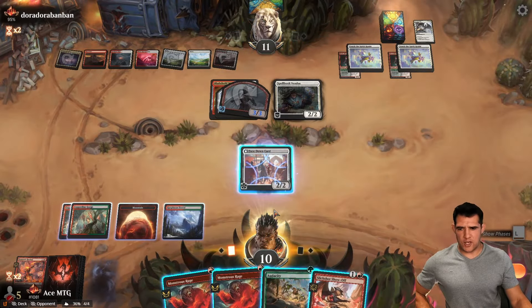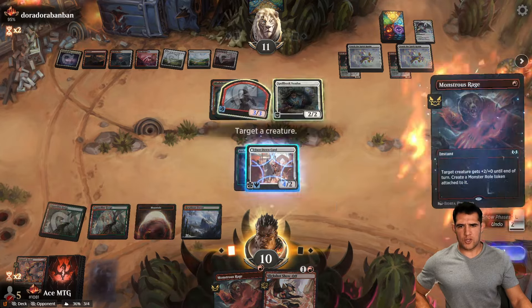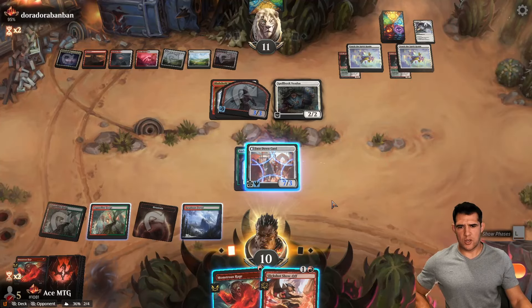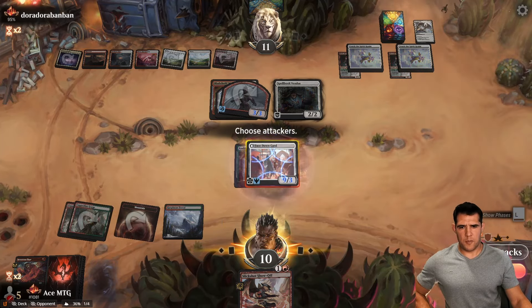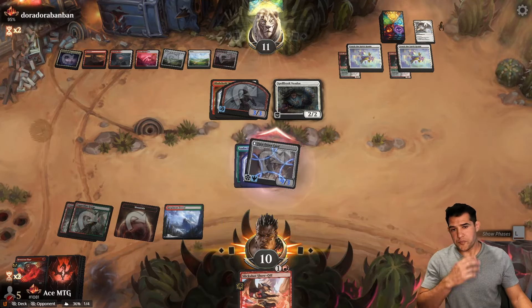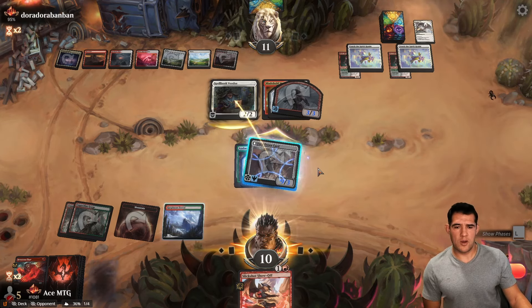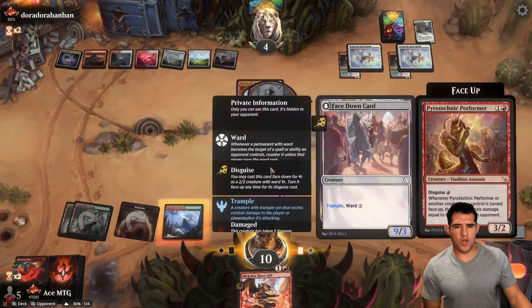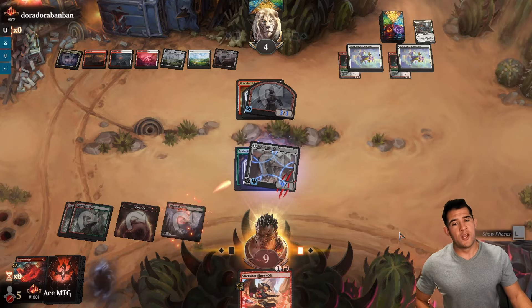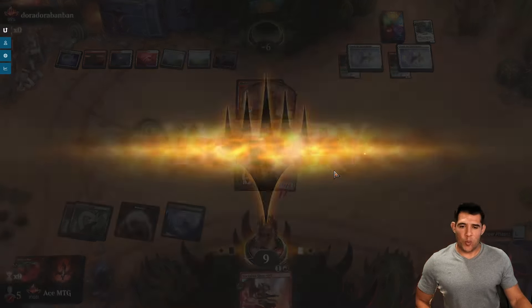Definitely a game we don't deserve — we bumbled this one 100 percent. Got the Slick Shot — that would have got us there. We go Monstrous Rage, then Monstrous Rage again. They take at least seven right now. You don't flip it face up until afterwards — you want to force them to pay the ward cost, then we turn face up and get the win. Showing every different way we can actually win with this deck.